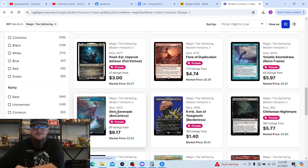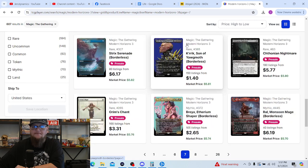Pearl-Ear, Imperial Advisor — not really something I'm looking to pull. The Strict Serenade borderless copy is beautiful — I definitely want a copy of that. Crick, orange chant — eh, maybe; it'd be fine.